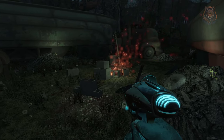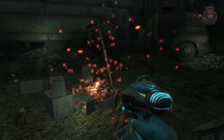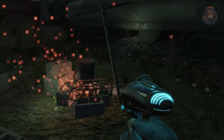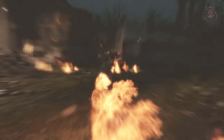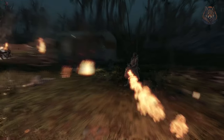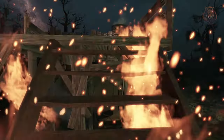Extreme Particles Overhaul. This mod enhances commonly used vanilla flickering fire lighting, including the burning barrels and oil lamps, tweaking their radius, giving them a deeper orange colour, and intensifies the flickering effect to make it more appealing. It also adds burning fire sounds to some large fires that were silent, and it really does make the wasteland feel more realistic.